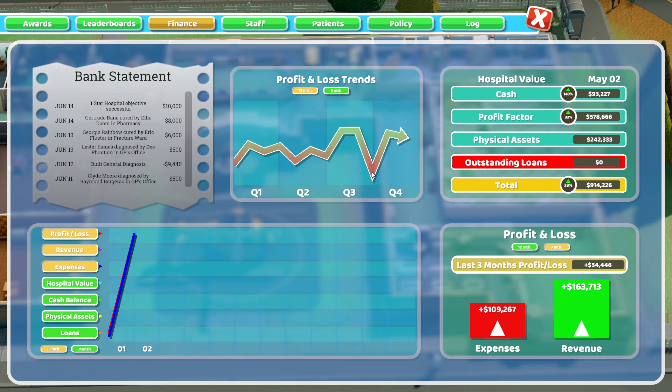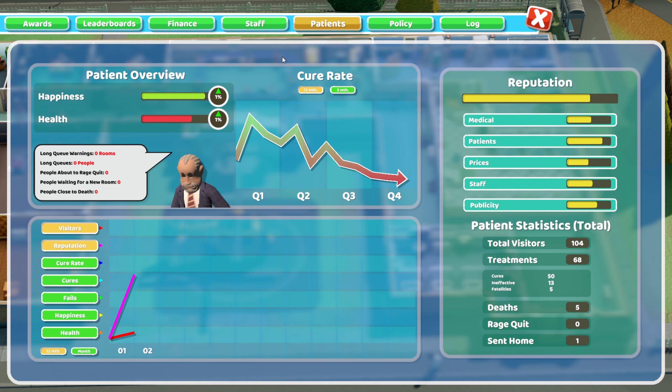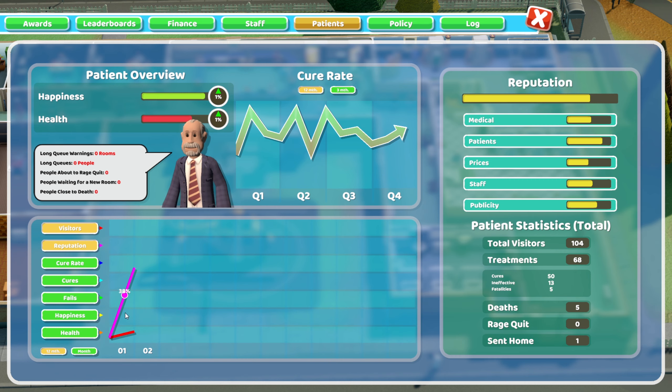Our finances are looking pretty good — we did have a little bit of a tumble right there, but other than that we've stabilised and everything's looking good. Staff are predominantly not massively happy with their pay, with around about middling energy, but morale's okay, hospital hygiene's good, and temperature rating's pretty good. We don't have any long queue warnings now. Patient satisfaction has gone up, our reputation's gone up, we're getting more visitors in. Cure rate is at about 74-75%, with only nine fails.